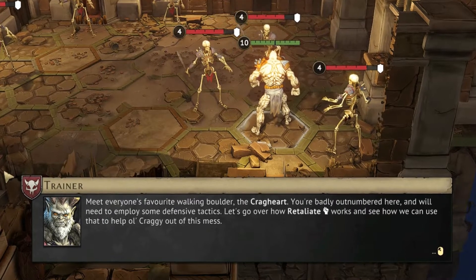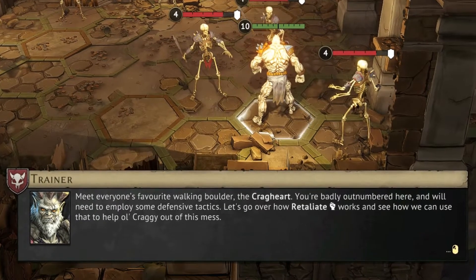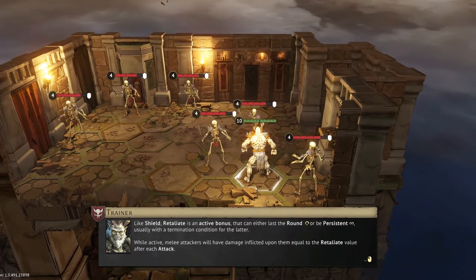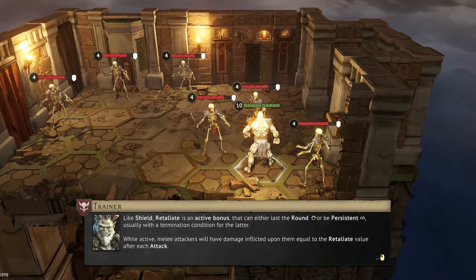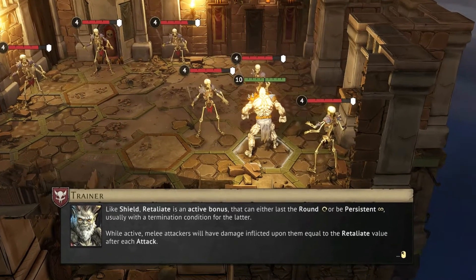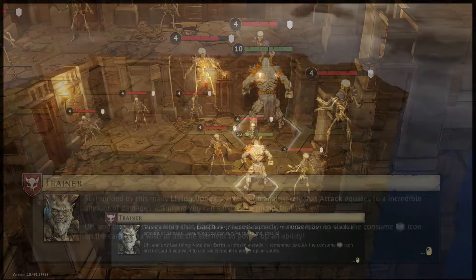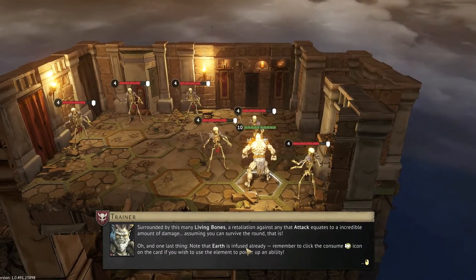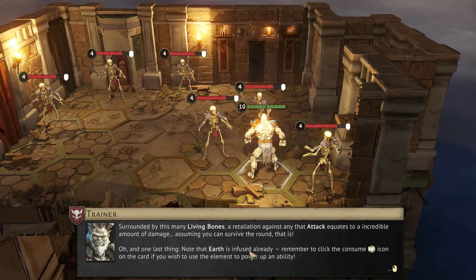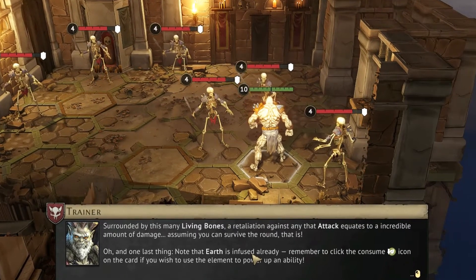You're badly outnumbered here, and we'll need to employ some defensive tactics. Let's go over how Retaliate works and see how we can use that to help Craggy out of this mess. Like Shield, Retaliate is an active bonus that can either last the round or be persistent, usually with a termination condition for the latter. While active, melee attackers will have damage inflicted upon them equal to the Retaliate value after each attack — assuming you can survive the round, that is.